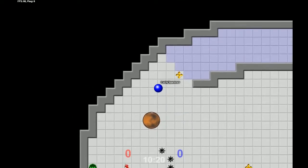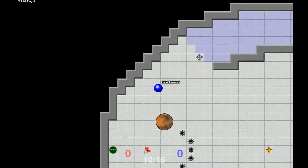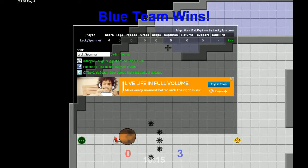Right now I have it so you bring it to the opponent's flag, but I'm thinking about maybe making it where you have to take it to your own base. That would add a dynamic where if a team was about to get the Mars ball to the base, you could take their flag — they couldn't win until you got the flag carrier back — giving the team time to push it off.